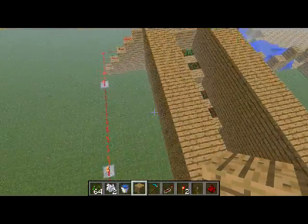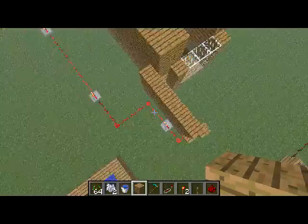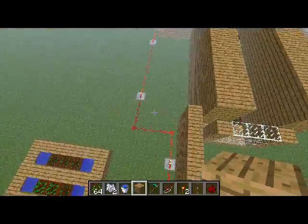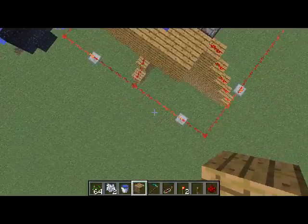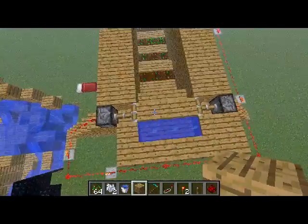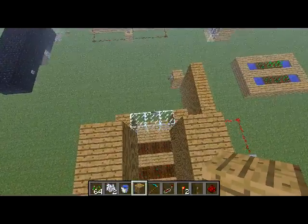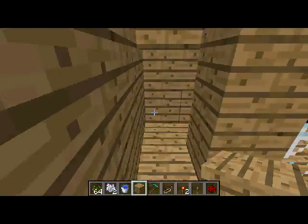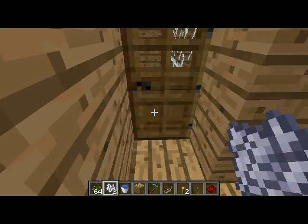Here's my redstone — it goes out and up to the first piston, into the second, and to the third. This all opens up and the water pours down. I'll put bone meal on and fast forward for you guys — see you later.